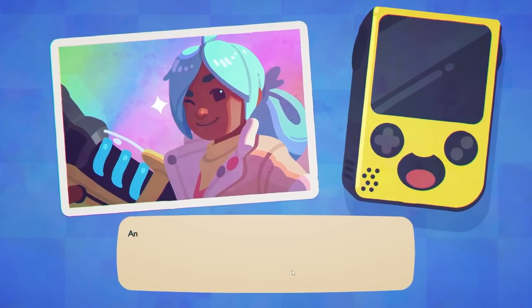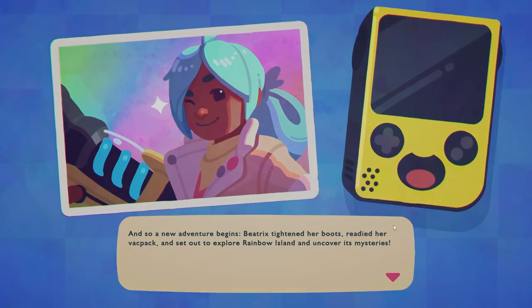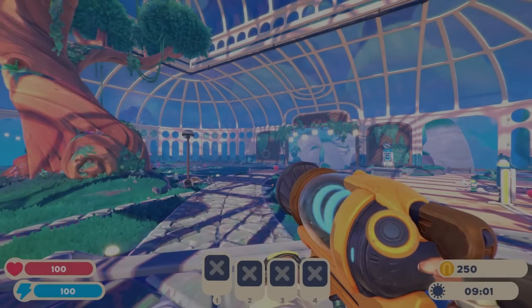Aww, it's the happy little Game Boy thing. And so a new adventure begins. Beatrix tightened her boots, readied her vac pack, and set out to explore Rainbow Island to uncover its mysteries. I would love a Game Boy that looks like this — holy snap, that would be great. I could see why we've moved more towards horizontal consoles, but I'd miss something about the old Game Boy style.